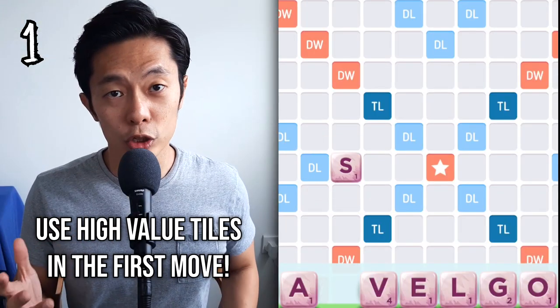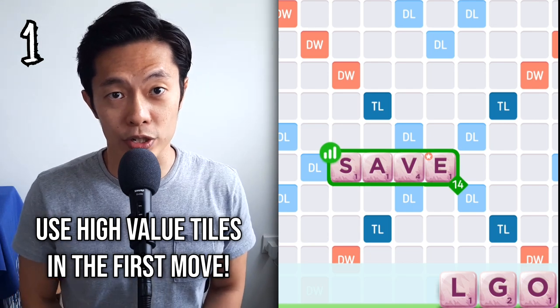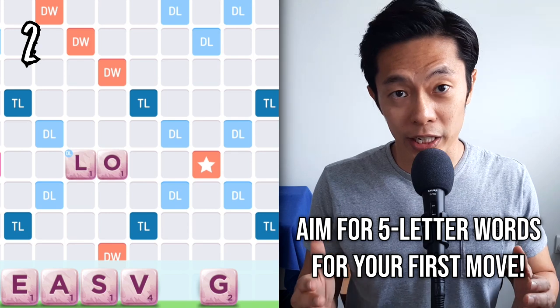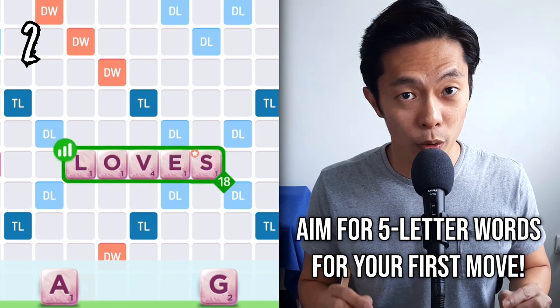The first move of the game automatically has a double word bonus, so go ahead and use the high-value tiles to double up your points. Better still, aim for a five-letter word to reach into the double-letter bonus. This not only gives you the double-letter bonus but stacks the double-word bonus on it.